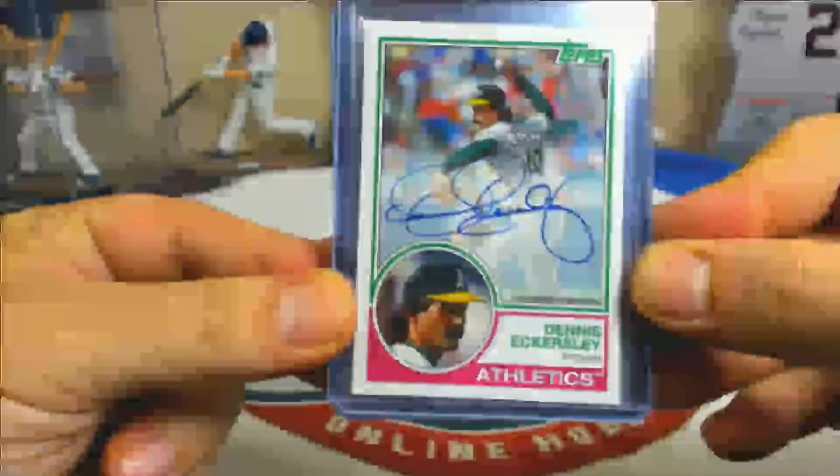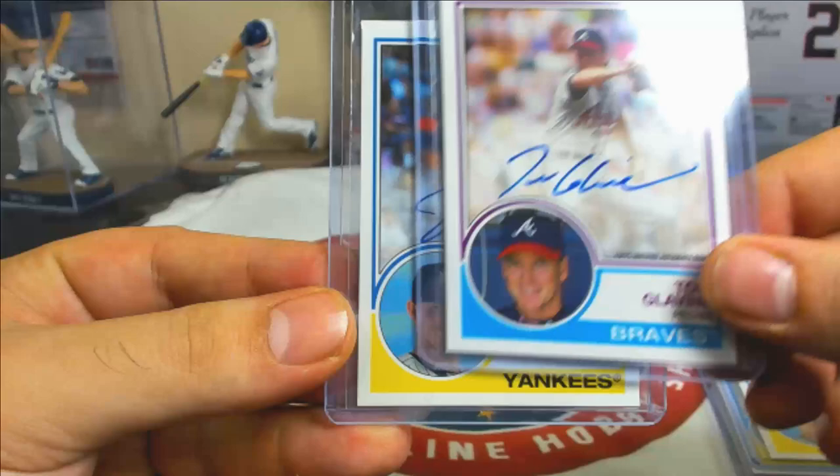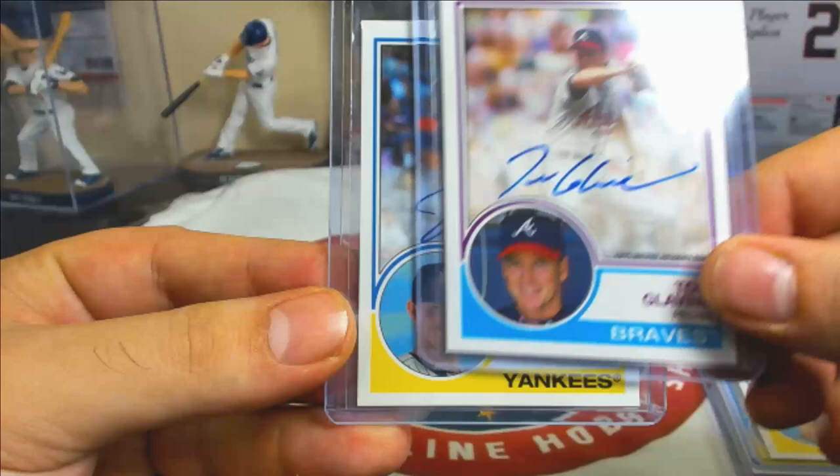Moving on to the non-rookie autos: Dennis Eckersley, Amir Garrett — nice — Nolan Ryan, congrats on that. Jordan Montgomery, Tom Glavine, Jordan Montgomery — congrats on those.